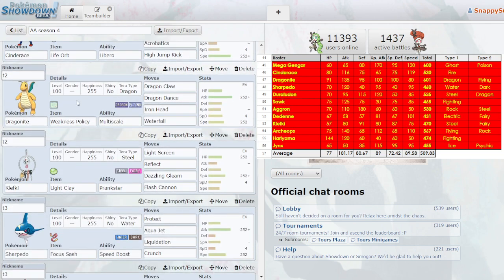Dragonite — I didn't know how to use it. Again, this is pre-Tera, so no Tera, no Tera Normal Extreme Speed, nothing like that. I also didn't use Extreme Speed — I didn't know what it did. I did use Multiscale Dragon Dance, but I had some struggles with it. I didn't use its best ability. I usually just slapped Weakness Policy on it and hoped for the best. I ran some punches — Thunder Punch, Fire Punch — but other than that, I did not use it very well.